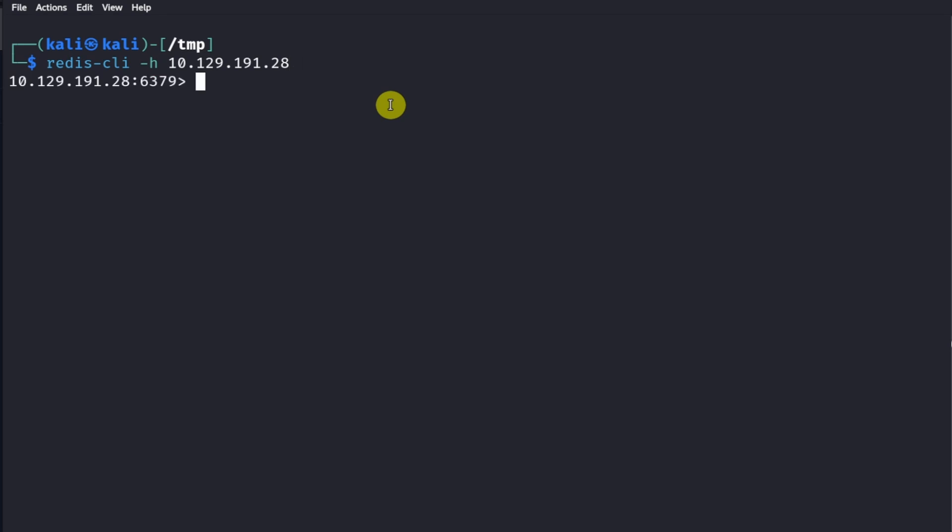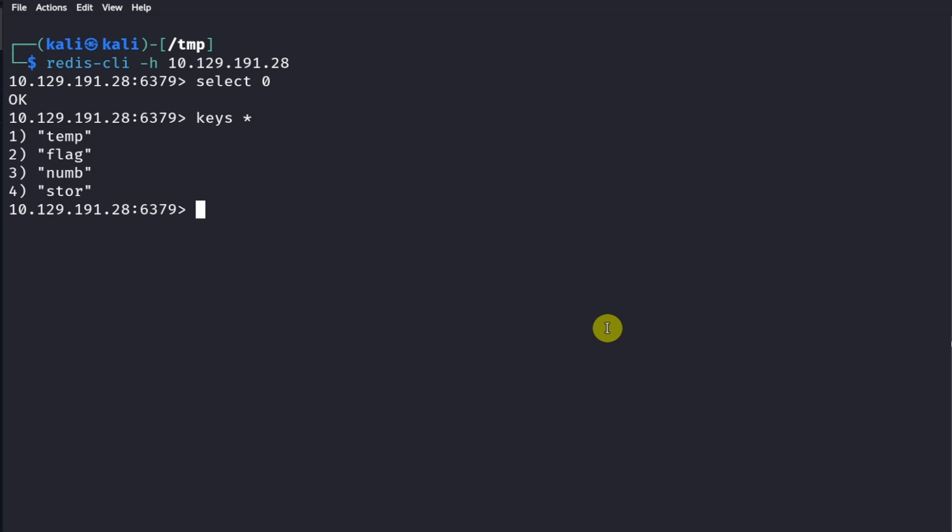We paste in our IP address and this lets us interact with the Redis database. After running the command, we can see we're connected at this particular IP address on this particular port. The first thing we want to do is select a particular database - we use select 0 to select the first database on the system, and it gives us an OK response. Then we want to see what's inside the database using the keys command. Keys star returns all the keys, and we can see there are four keys: temp, flag, num, and store.